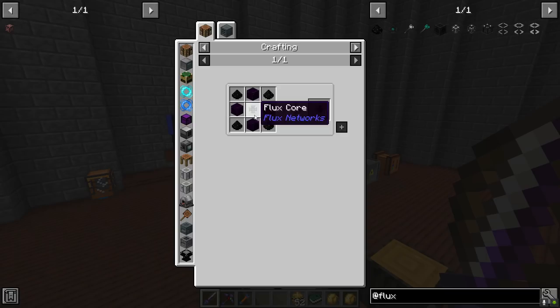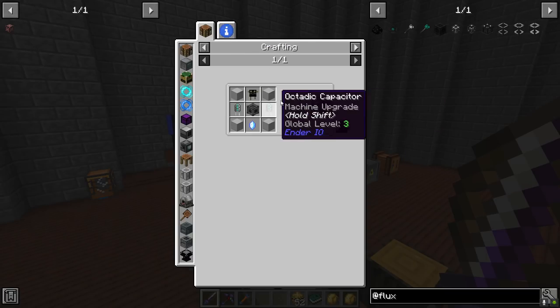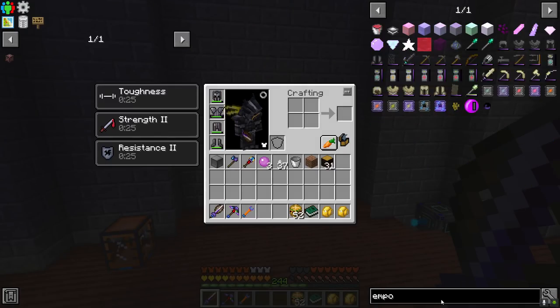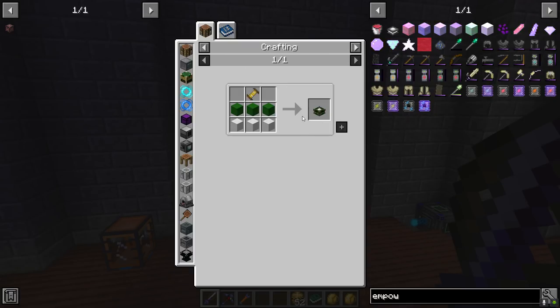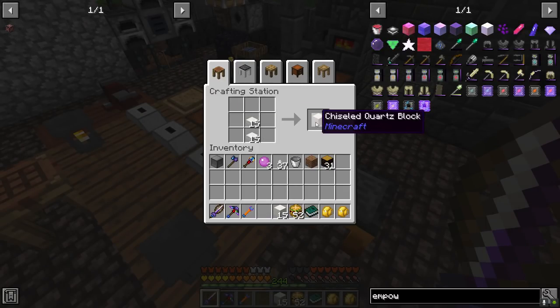We've got still a little bit to go but it's not too bad. The next order of business is to push for the Empowerer first. We're going to need basically five display stands - crafted from standard blocks of quartz and chiseled quartz - and I'll need 15 of each. Let's get our quartz slabs and chiseled quartz.